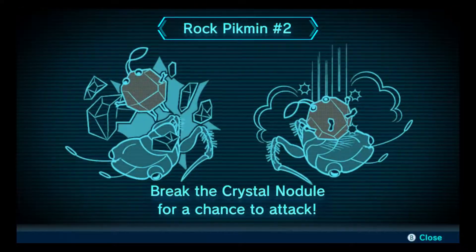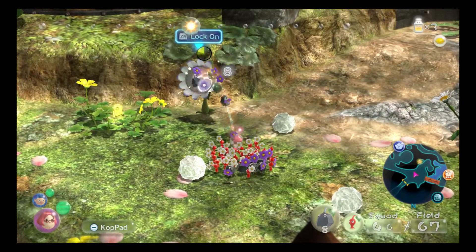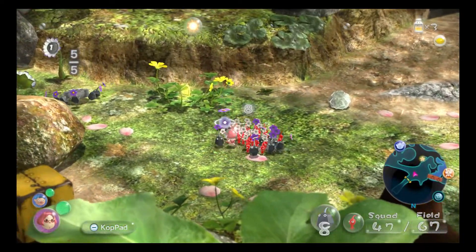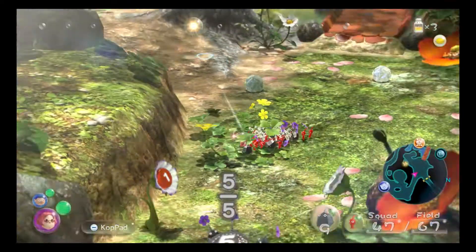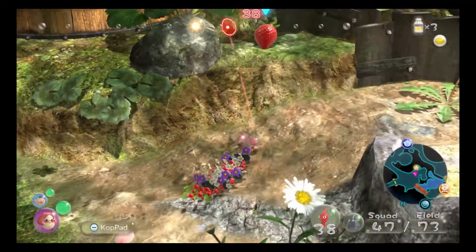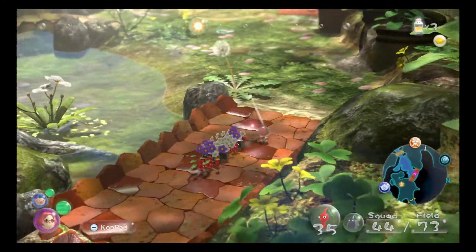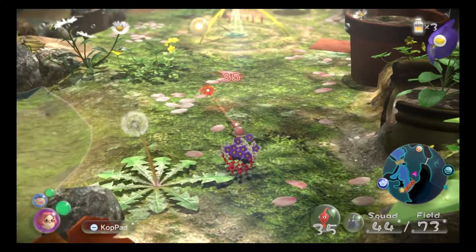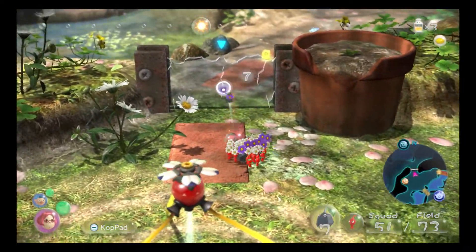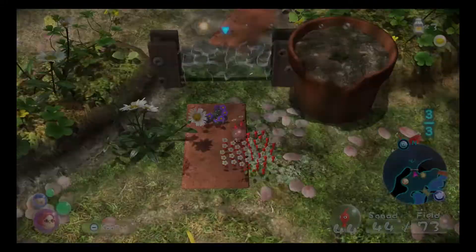Those enemies that we killed and sent back to the Rock Onion - they can throw the crystals they had on them and squish Pikmin. Another nice thing about Rock Pikmin: they cannot get squished. So even if a Rock Pikmin got hit by one of those crystals, it wouldn't die, unlike the other colors. We need to get this strawberry back. We've got another strawberry and a lemon.